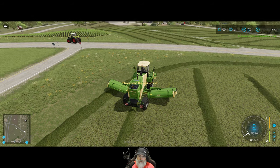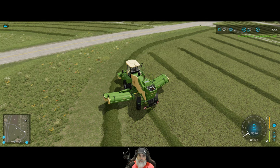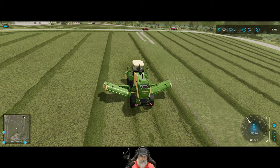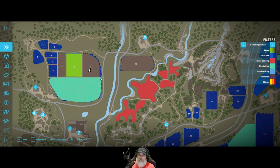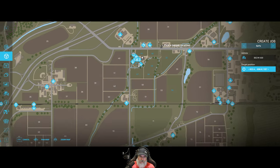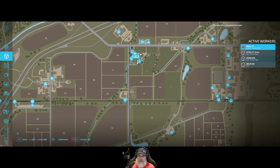Let's just do a little bit of cleanup here. Now we're going to send you to field 71. Create job, go to, and get right in the corner of there. When you get there I'll get you started. I think we're making good time.